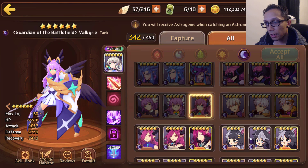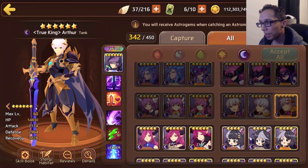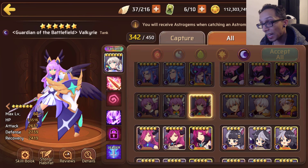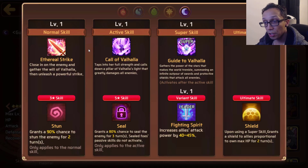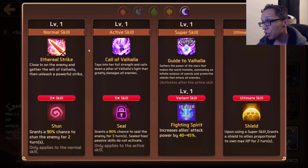Moving forward we have Dark Valk, a tank type coming in with 53k HP, 2.6k attack, and 2.7k defense. Dark Arthur has roughly 1-2k more HP so he's still top dog, but her HP isn't far behind. For her three-star skill she has Stun, granting 90% chance to stun the enemy for two turns - I like that. Her five-star skill is Seal, granting 80% chance to seal the enemy for three turns - pretty good, and three turns is chunky if it sticks.